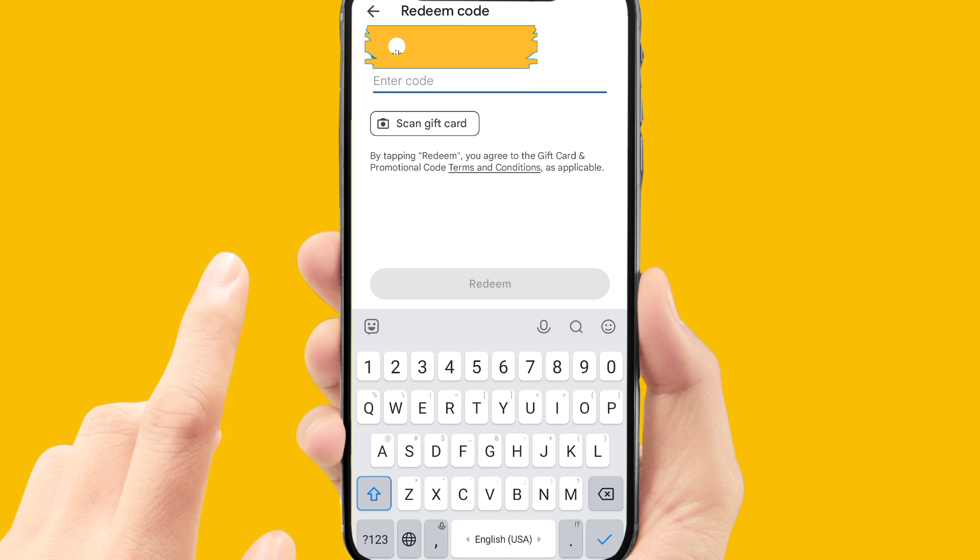Once your balance is added to your Google account, refresh your game. Go back to your Shop or Purchase section, buy anything, and there will be an option to purchase via Google Play card. Simply follow the instructions and purchase whatever you want.